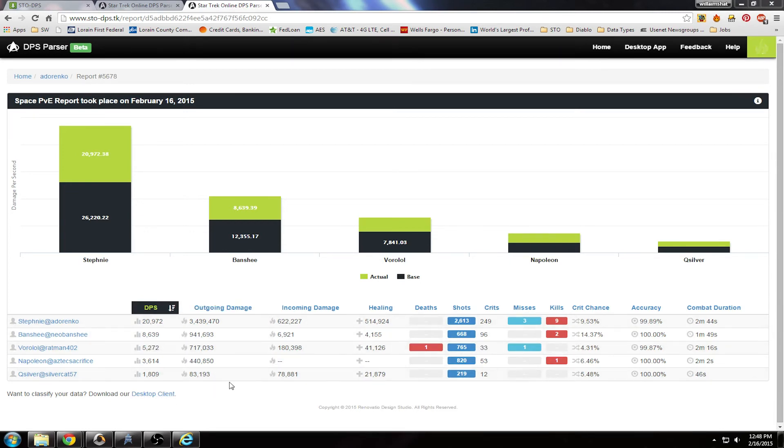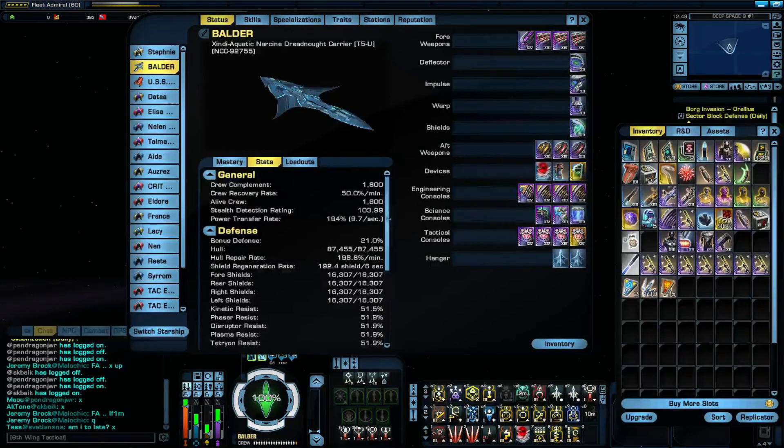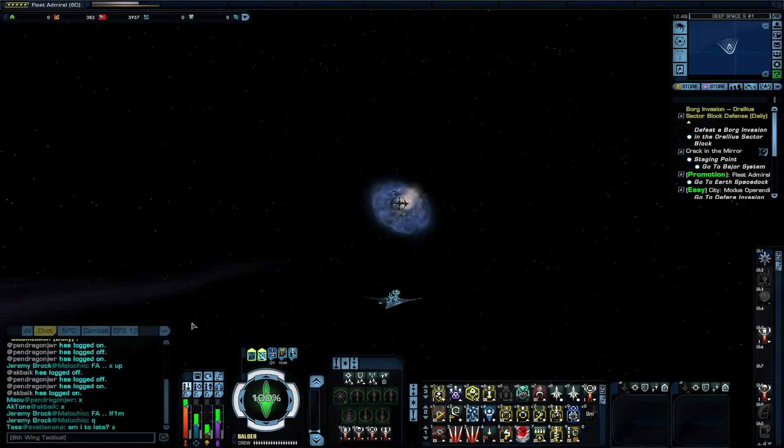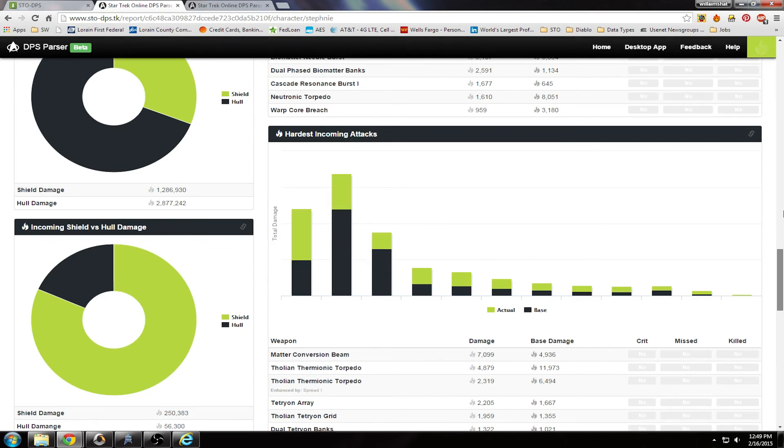I got in with a group that wasn't doing very high DPS — that's what happens when you pug. Some of these guys probably shouldn't have been in there. What's interesting is my crit chance says it's 9.5%, which is actually kind of disappointing because my actual crit chance is 16.3%. I got very, very unlucky there. I don't know if it's not recording all my crits — a lot of this stuff is odd. The last match my crit chance was actually fairly low too, around 12%.